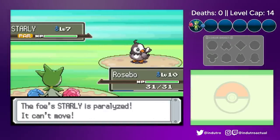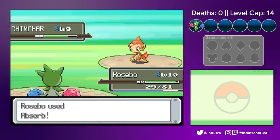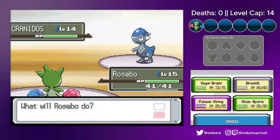Beating Harry wasn't the hardest thing in the world, as stacking growth and making use of the stun spore really helped. Harry's Pokemon also didn't have the best moves at this point. We fetched Roark and dominated him in a one-sided gym battle with Mega Drains.